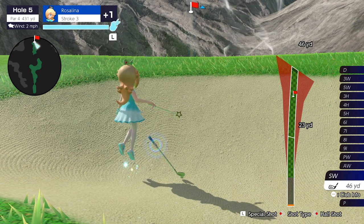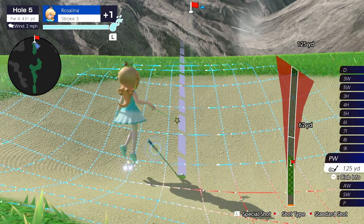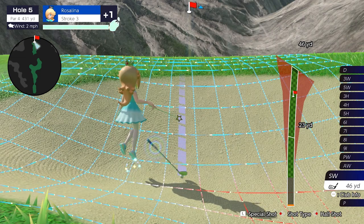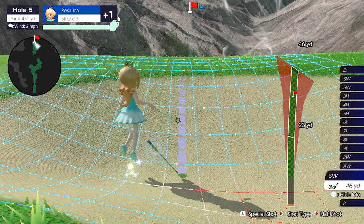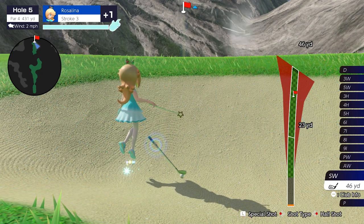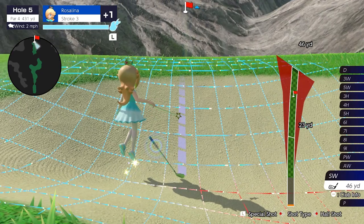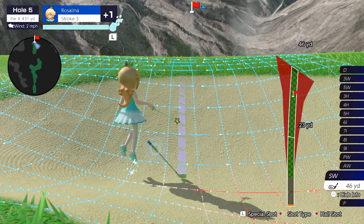You can counteract the larger shift zone by going up a club to approach wedge by pressing X, or even pitching wedge — you'll have a little less shift, but more roll and it's harder to get backspin. Sand wedge is always the easiest when hitting out of the bunker, which is why the game defaults to it. Looking at the lie angle: the power bar is slanted to the right so I need to aim a little to the left. I'm going to do normal backspin and aim about one and a half to two grid lines past the flag.